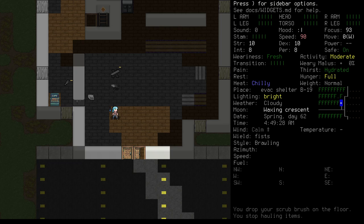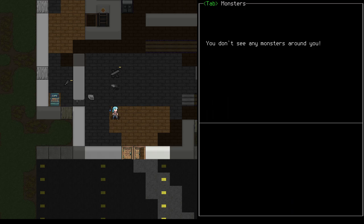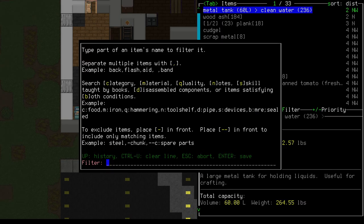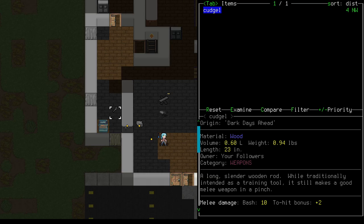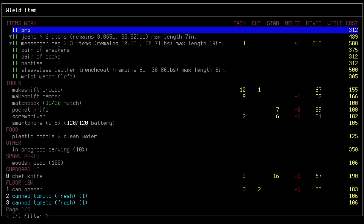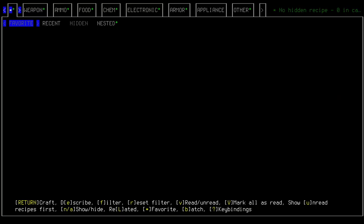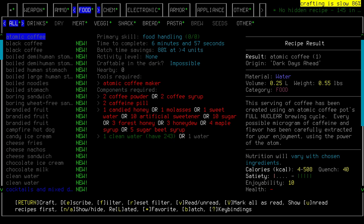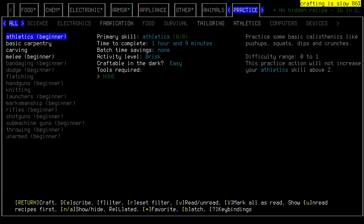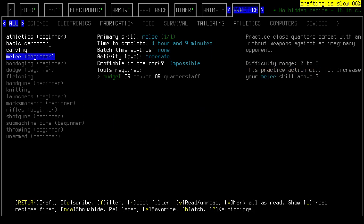We've slept off last night's injuries. We've had some breakfast and now we're ready to get started. We dropped our cudgel at some point last night — it's not in our bag, so we'll press capital V to open the list menu. Here we can press tab to toggle between viewing items and creatures in the area. We'll tab over to items and hit forward slash, then type cudgel. We can see it's over here in this big pile of stuff. We'll hit W and wield the cudgel. Then we'll head out to a well lit area and open the crafting menu with ampersand. Press tab until you reach the practice panel. Practice actions are very effective at raising skills but often come with requirements like books, skill levels or tools. In this case, we need a point of melee skill and our cudgel to get started.